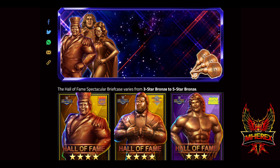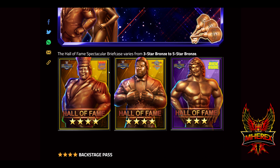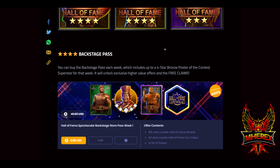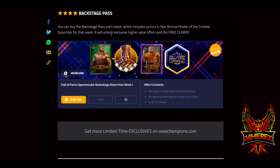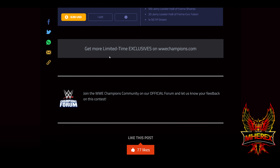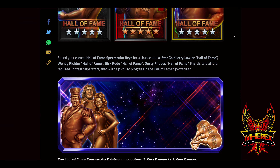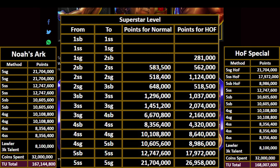Hall of Fame Spectacular loot and offers — as you'd expect, there's going to be lots of Hall of Fame loot during Hall of Fame month. The briefcase varies from three-star bronze to five-star bronze, so there's a chance at backstage passes. The pack includes up to a four-star bronze poster of the contest superstar for that week and unlocks exclusive higher-value offers in free claims.